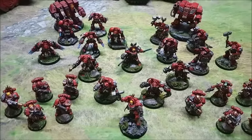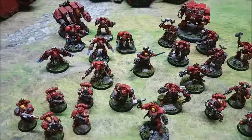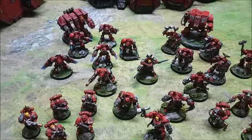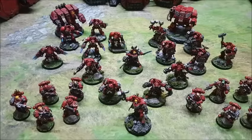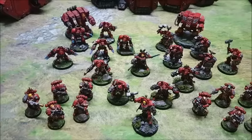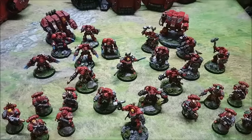For the Terminators though, that is very very handy, especially getting them in on turn one — very similar to the Nemesis Strike Force from the Grey Knights. The only thing is we don't have the psychic punch to do what they do. We also have Angels Virtue: if the formation is chosen as your primary detachment, you can re-roll your Warlord Trait from Codex Blood Angels, which is okay but not bad.